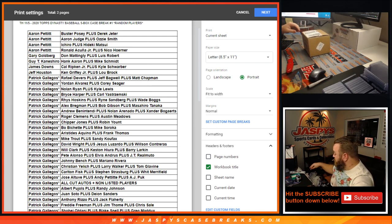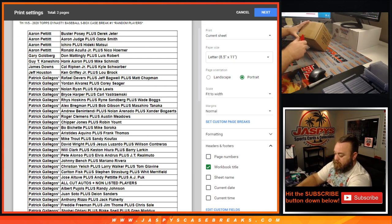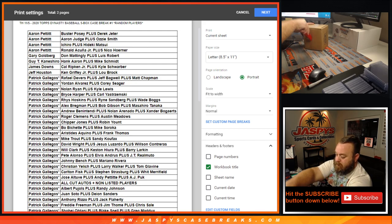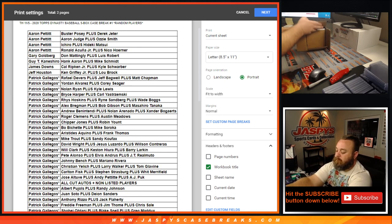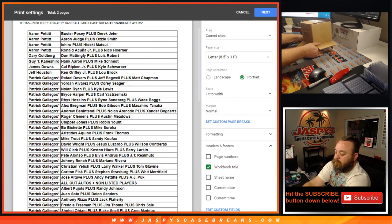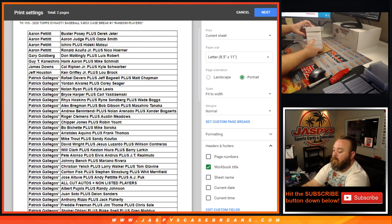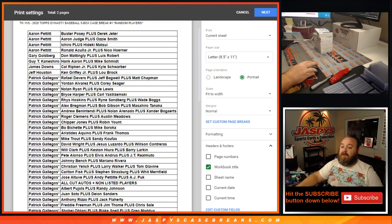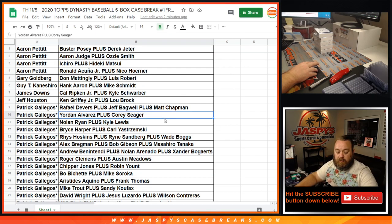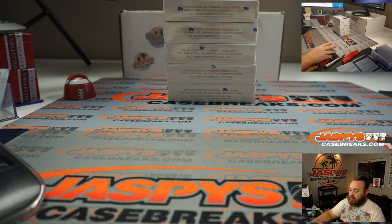This is my first look at the Dynasty, which is incredible — so I'm excited. Here are our five boxes. Like I said, one encased card per box. No talk to trade, so let's go ahead and rip. Box one.